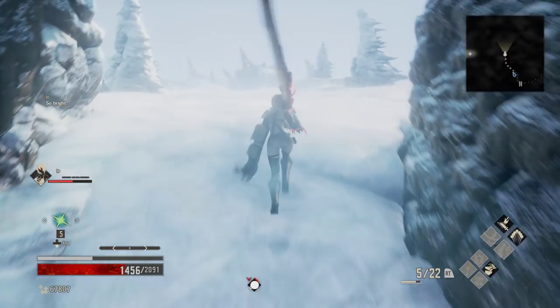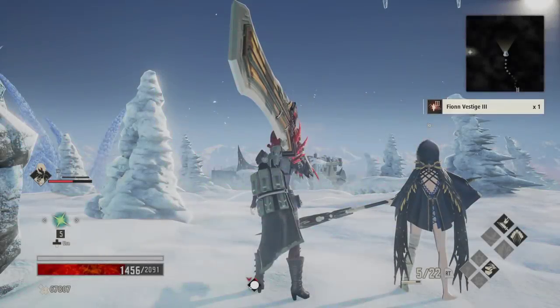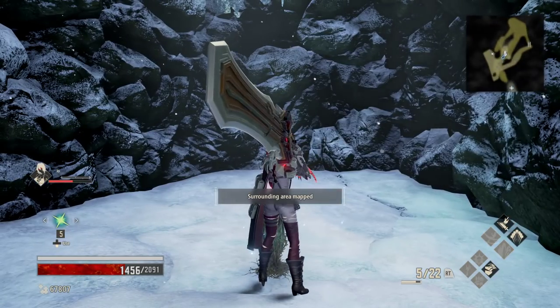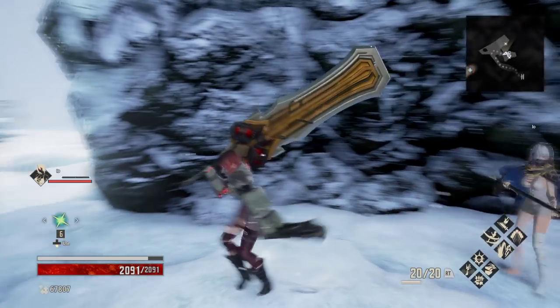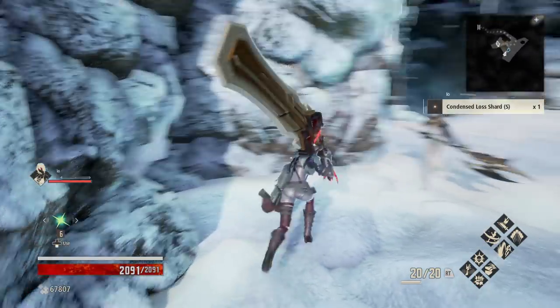We're gonna have a cutscene — this is all about Mia's little brother. We get the Pheon Vestige 3, run on over and hit this up. Let's go ahead and rest. Circle right around to grab the Condensed Lost Shard.